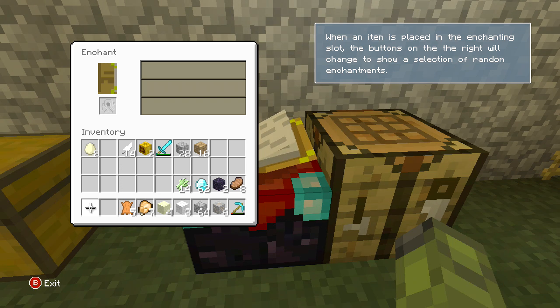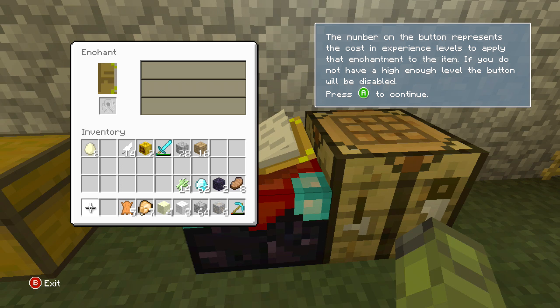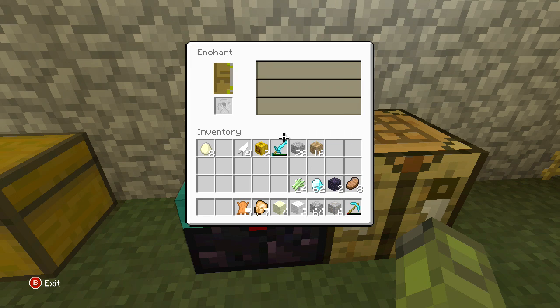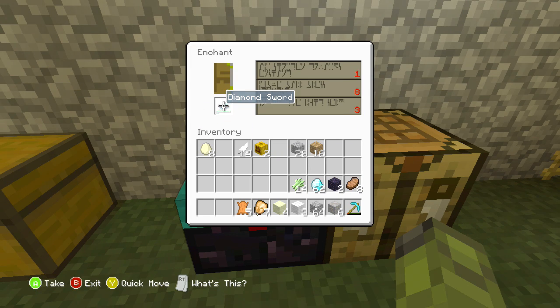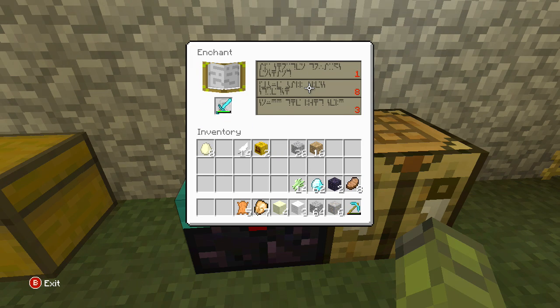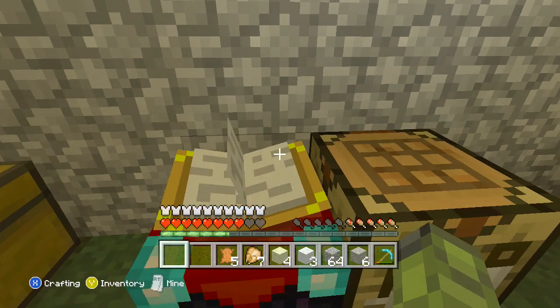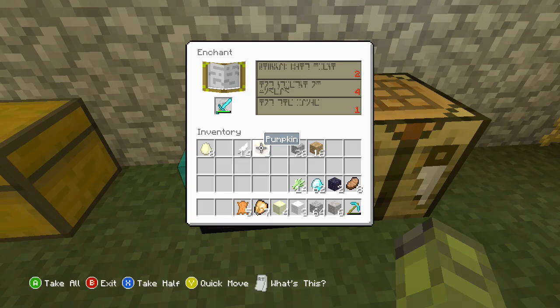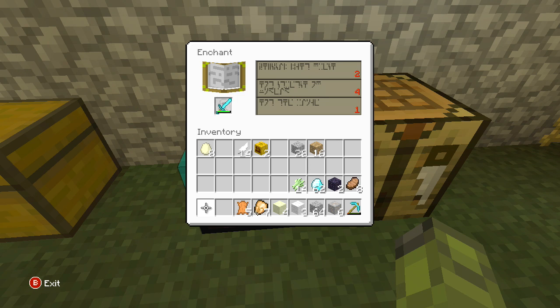Okay, so if we take this sword, I think we'd place it right there. One, eight, three - I don't get it. What am I supposed to do? I didn't really read it. Two, four, one - what does that mean? I don't know what that does.